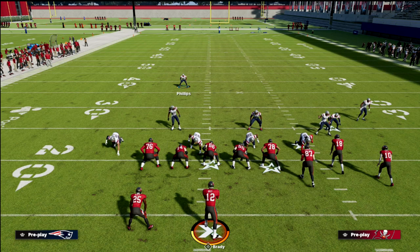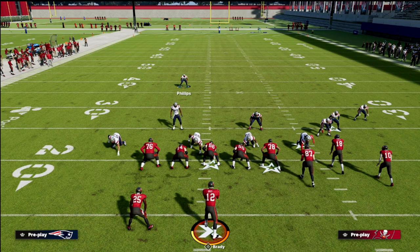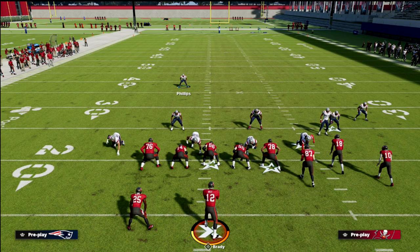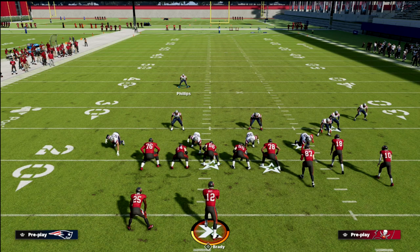Just wanted to highlight this — it's cover one hole, not cover one robber. The cover one robber is very effective out of 335 wide, but the difference is you don't have to move the safety down with this, and it actually hangs with slants and crossers significantly better. Thanks for watching. If you want to learn more, I'll put a link to my Patreon in the description — that's where you can get all 15 of my e-books with weekly updates, all for $10 a month.